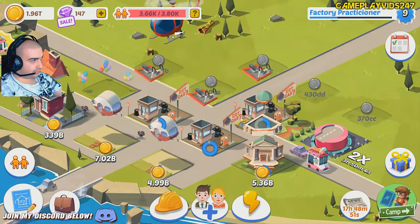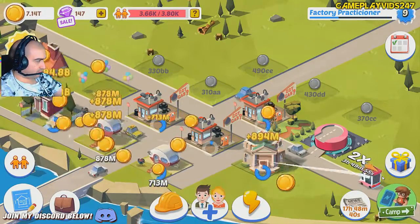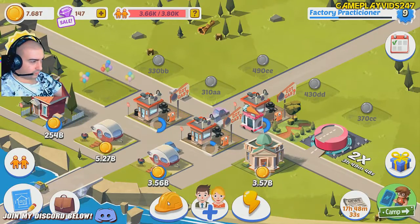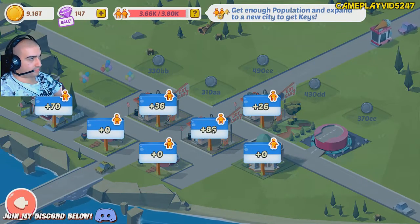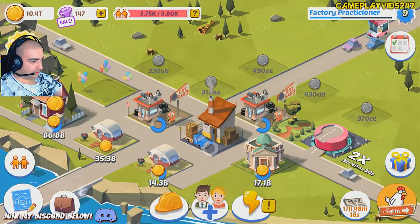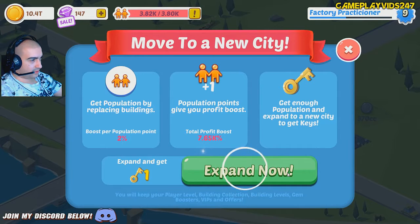I wonder what to do with this helicopter. I don't know what to do with the helicopter, guys — can't do anything, I guess. What's this present? All right, who cares about that. Another moose — I need more pop, bro, come on game. More population — 86 pop there. Should give me the population I need.